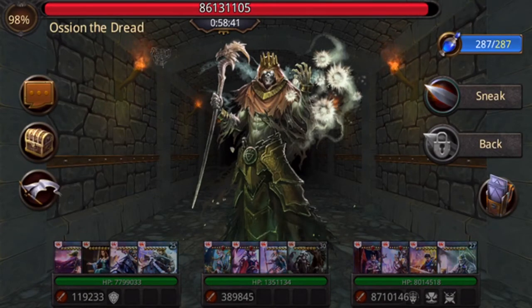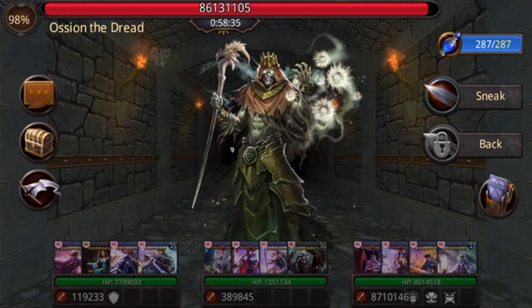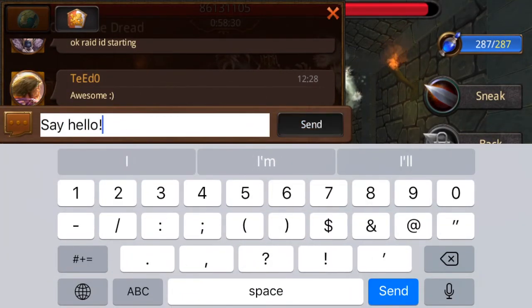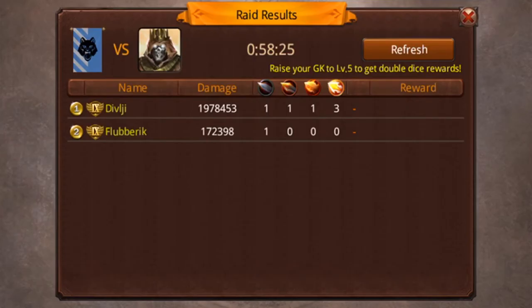This is the setup of what it looks like to do a raid. I remember the first time I did this I had no idea. You have your chat option. Then you have a chest. So I have Div and Flub in here with me - those are two of my guildmates, great players.